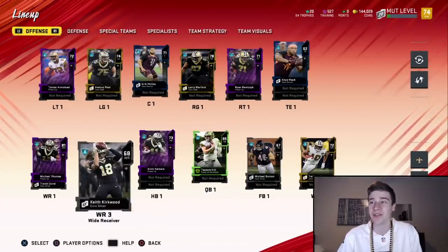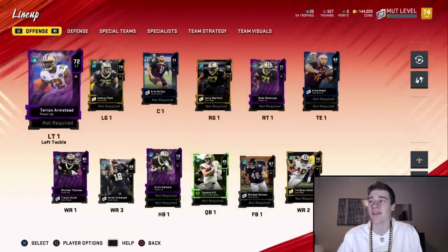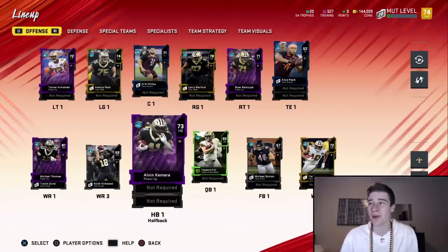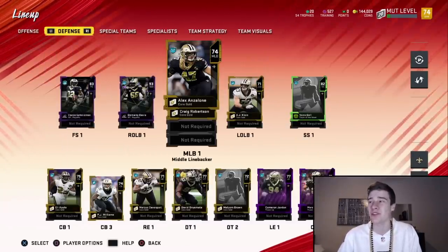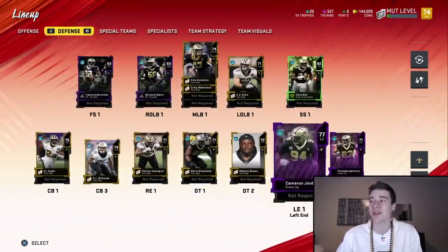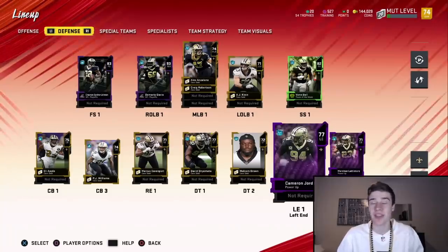Let's quickly go over the upgrades we made in the last video and a couple of quick rule changes happening in this episode. Our Michael Thomas got leveled up a little bit — I think that's the only change on offense. But on defense, we picked up a couple of new safeties. Vaughn Bell and CGJ got upgraded, as well as Cameron Jordan got upgraded a little bit. That's what the squad is rocking with.